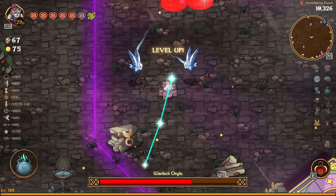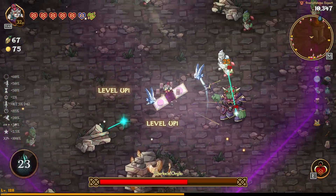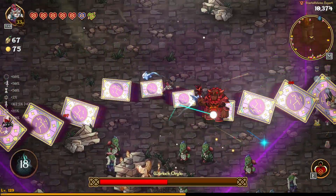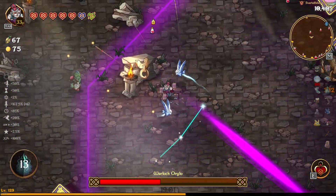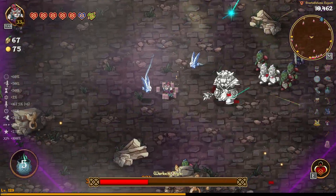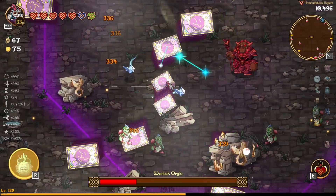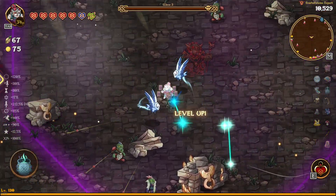The next mini boss has a laser beam that spins around him — it does have a range, so you can move out of the range if you don't have the movement speed to dodge it. It also has an attack where it shoots projectiles, kind of like the half-grim staff attack. The boss is dead, we can move on, and we have a lot of skill points to use.